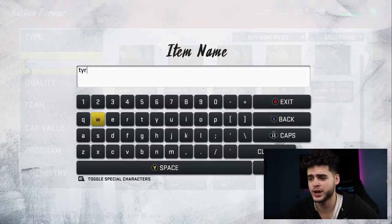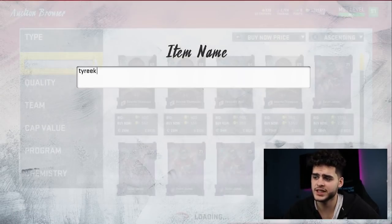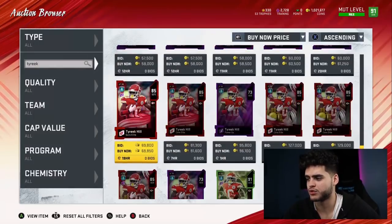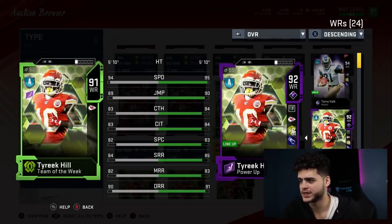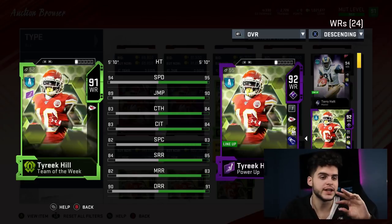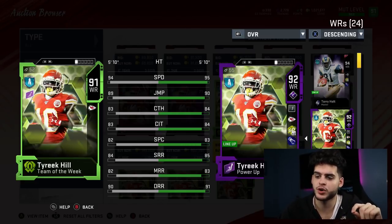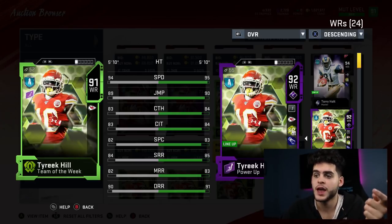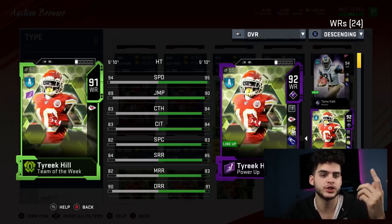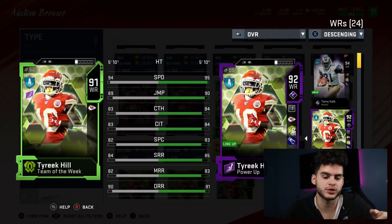The number 1 card in the game that you want — this guy has broken the game. 500k was the best 500k I ever spent. Powered up: 95 speed, 90 jumping, 84 catching, 84 catching in traffic, 83 spec catch, 85 short route running, 83 medium route running, 91 deep route running. When he first came out people said his route running wasn't great — I don't care. I throw drags to this guy, and with the Change of Direction ability he can quickly cut without that slow dumb cut. I throw drags to him right when he gets in front of the linebacker, cut it upfield, and take it for 15 yards a pop.